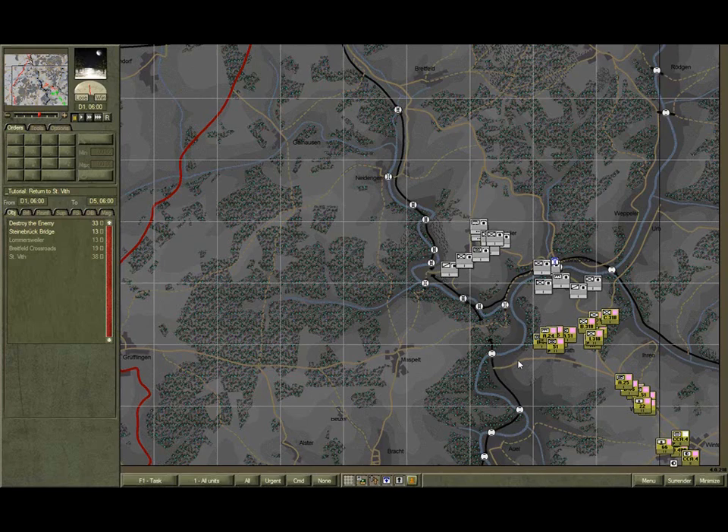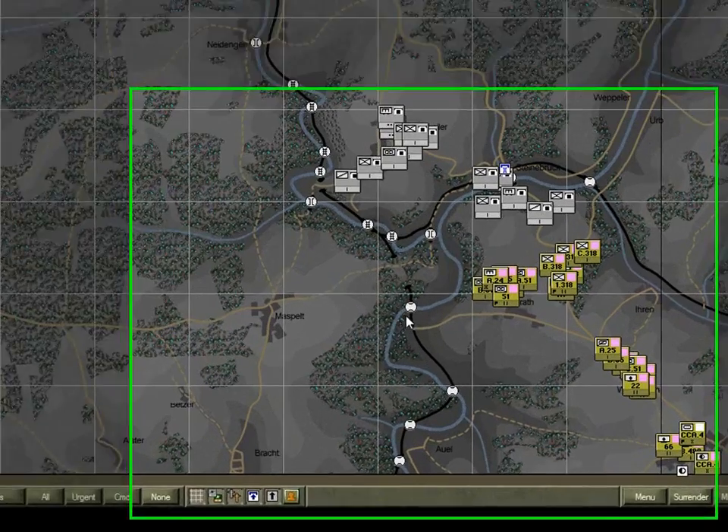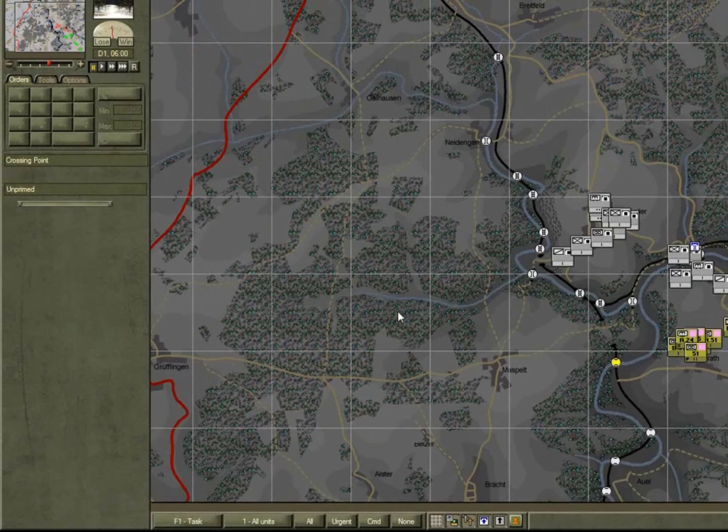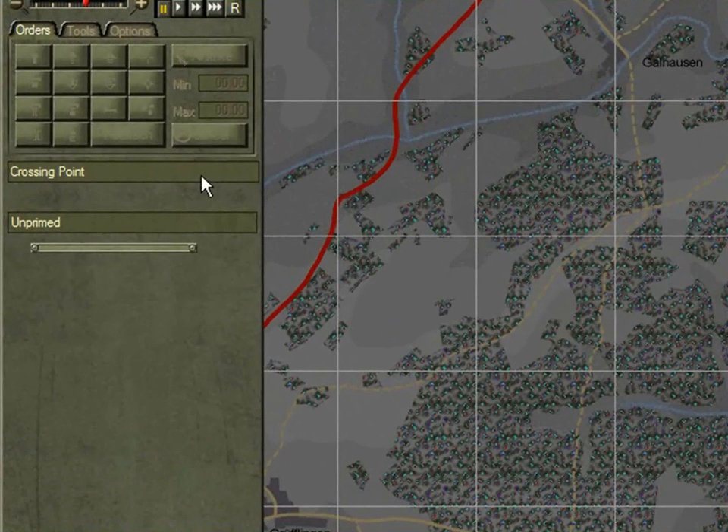For now, click on the crossing icon here. Note that its details are displayed in the sidebar. It's a simple crossing point, meaning it's a potential crossing, but currently it does not have a bridge or ferry. It's also unprimed, meaning no demolition charges have been laid.